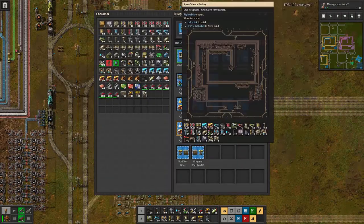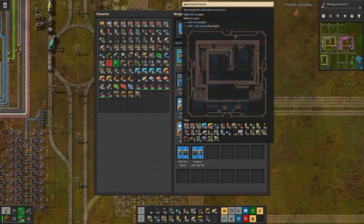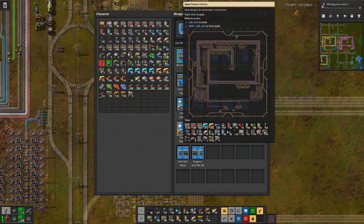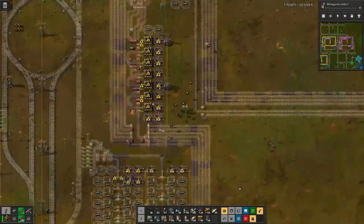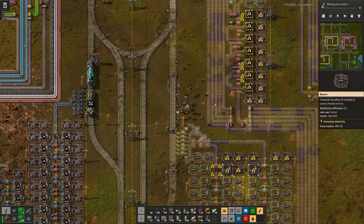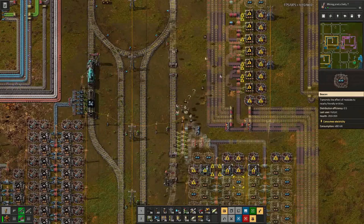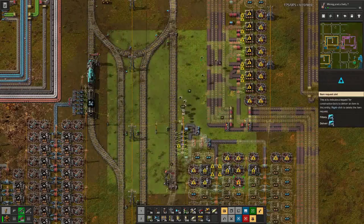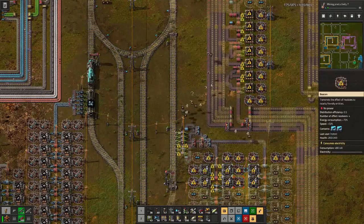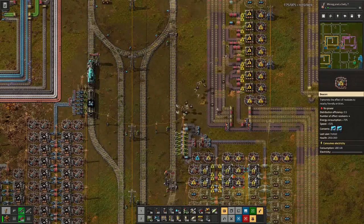It also helps with figuring out how much material we need. If we look at this, this is three and a half thousand yellow belts, 1800 red belts. Probably not so much rails because we have already a few rails placed in, but more than 350 modules that we have to place. So it will take me a while to get all this sorted, and I would imagine that at the point where we have this additional factory up and running, we will have some dire shortcomings somewhere.